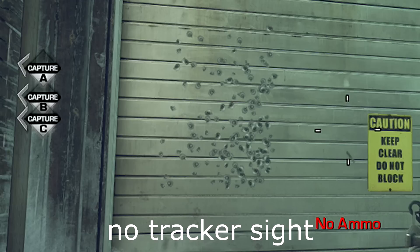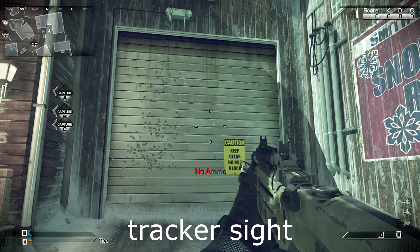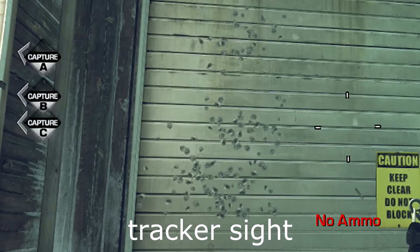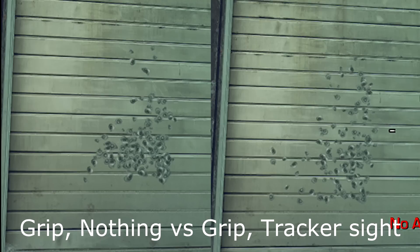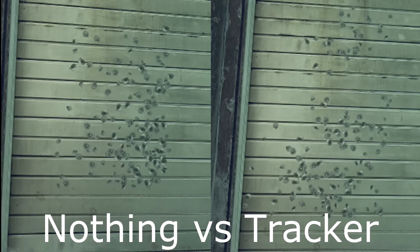Now that you saw that, let's compare that to the MTAR-X with the tracker sight switched to the iron sights on it. I'm gonna be honest, I don't see much difference at all. And obviously it definitely does have recoil, so so far this looks like it's busted, right? Then I thought, well, maybe it's supposed to have a grip too. Nope, tried it, same thing. From what I can tell, it's all the same. In fact, I got the impression that it actually had lower recoil without the tracker sight.